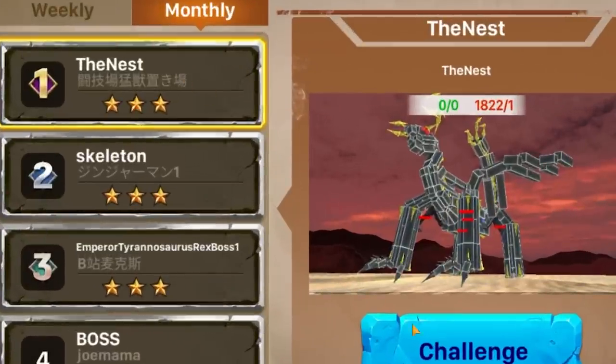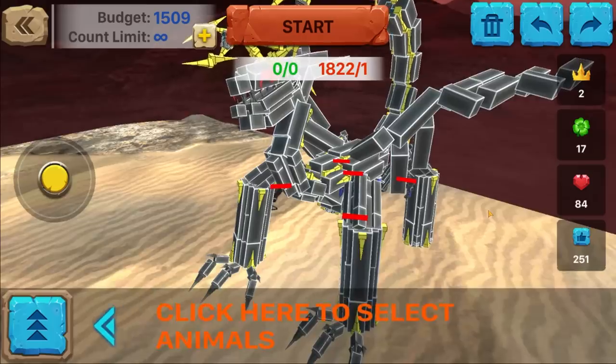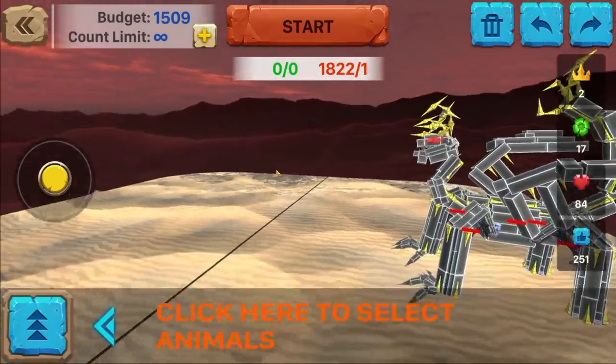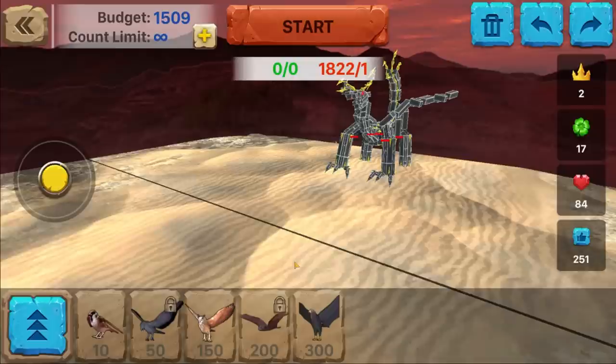Look at this. This is called the Nest. Let's challenge this thing. This is some kind of wild looking boss unit that we have to defeat. It looks like we have 1,500 and we have an infinite count. So what should we use?